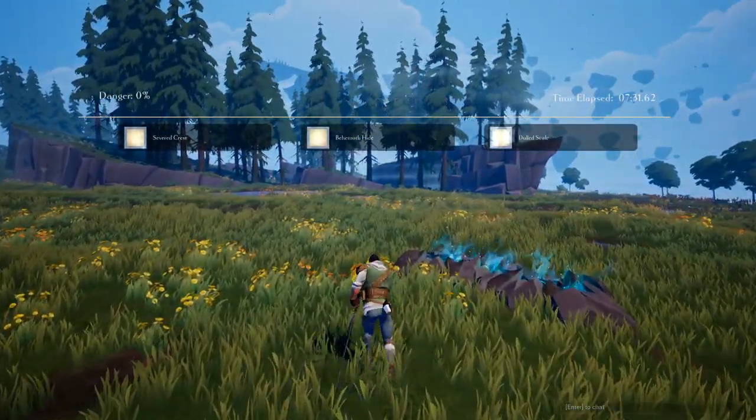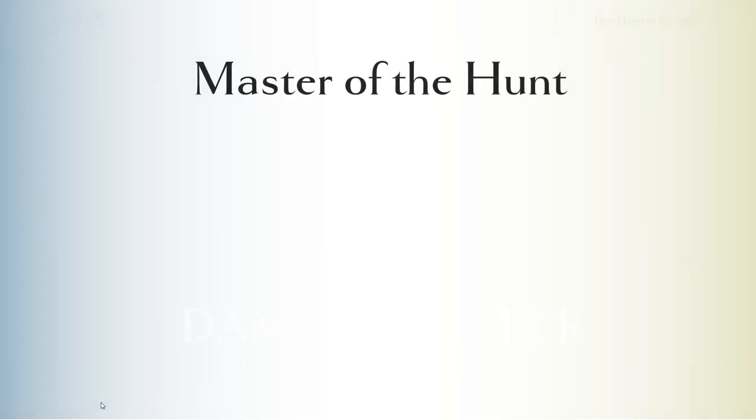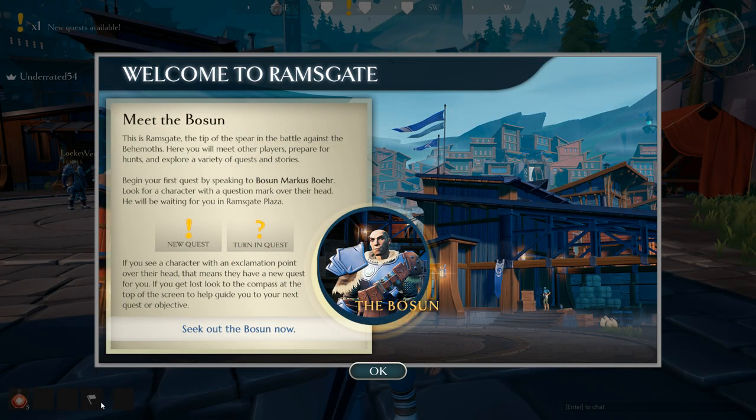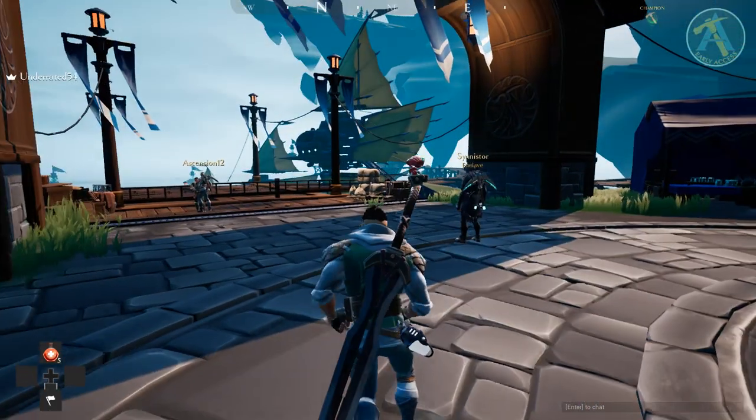Looking at the post-fight screen — I was a damage dealer, 54% damage. Now we're in a hub area. Welcome to Ramsgate — the tip of the spear in the battle against the behemoths. Here you meet other players, prepare for hunts, and explore quests. I need to speak to Bosun Marcus Beller — look for a character with a question mark. It is a player hub and it's a little laggy, but it is alpha.